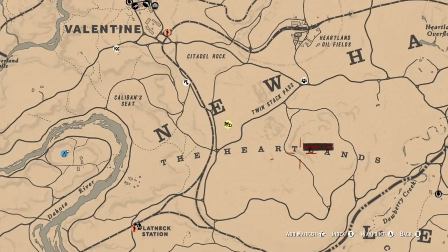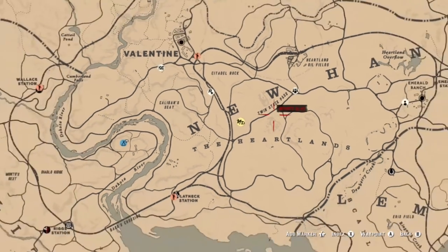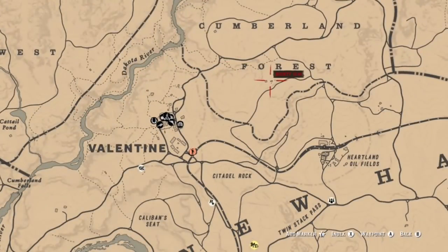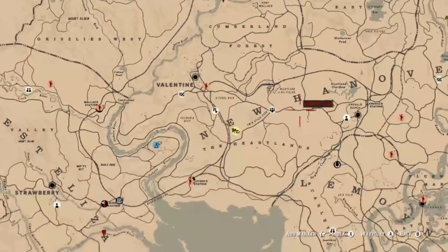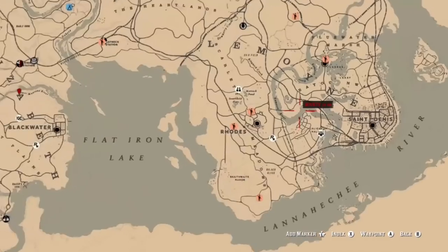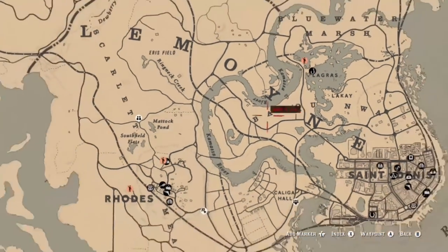If you're looking for other spots for badges, you can find them right above Caliban's Seat and also in the Heartlands. If you're looking for jewelry to sell to the fence, you can find one at the gang hideout in Comorra Forest. You can also use Braithwaite Manor under the 'O' in Lemoyne — there's a little cabin where you can find two. If you need extra, you can go to Hanging Dog Ranch or do ambushes and hideouts, and you should find them pretty easily.